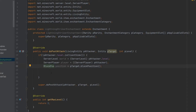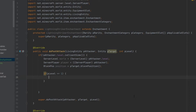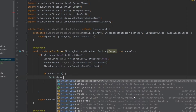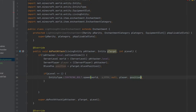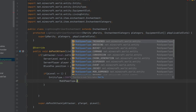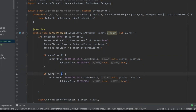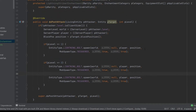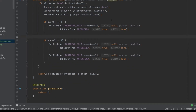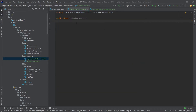Then we'll have two if statements. If eLevel equals 1, we spawn one lightning: EntityType.LIGHTNING_BOLT.spawn in the world — passing null, the player position, MobSpawnType.TRIGGERED, and true, true, true. Then copy that block for level 2, and copy it a second time — so we spawn one lightning at level one and two lightnings at level two. That's all the code we require here.